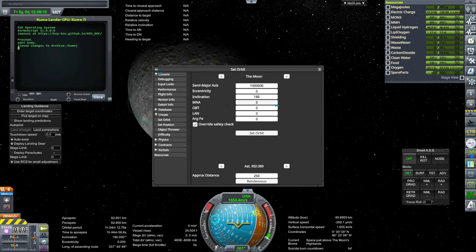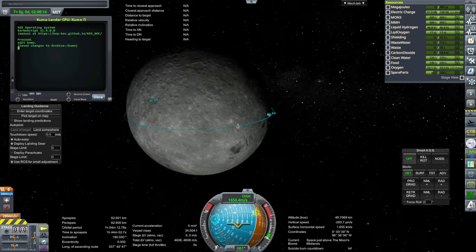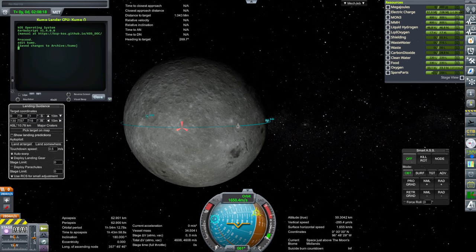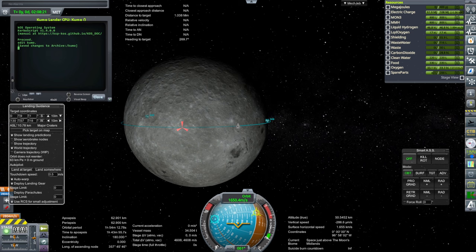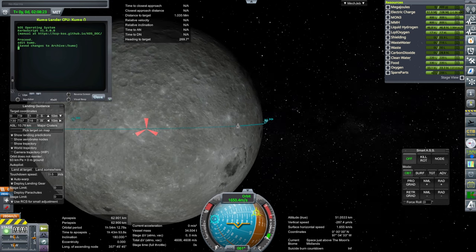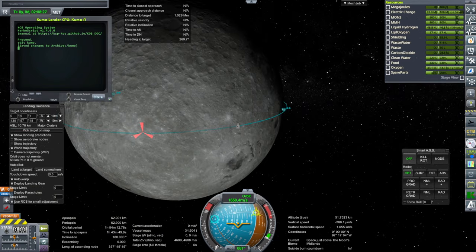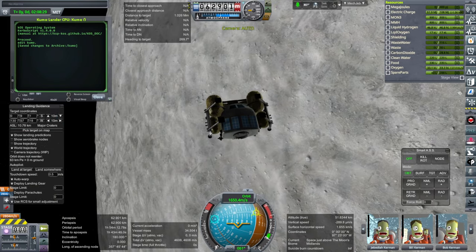The 162,000 kilometer orbit is at 1.9 million kilometers. We're going to try to land here, and I'll have this show landing predictions. We're not using landing guidance, but it will show us predictions. The little marker might be a little bit off, but I tried to get the coordinates right into the script.